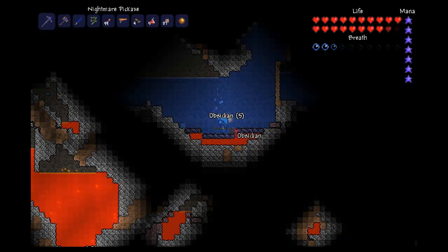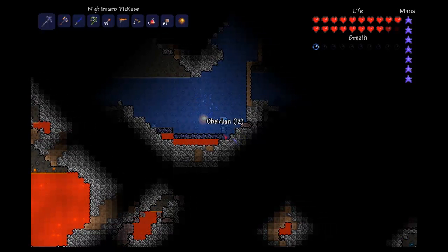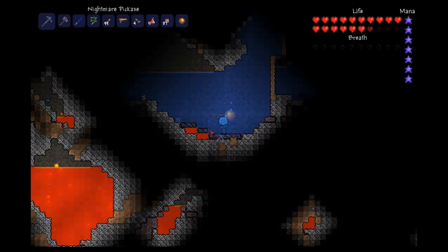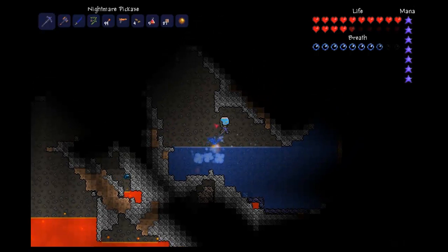If you're excited for hellstone bars, this is the technique for you — this is the bee's knees, or whatever other appendage of bees you find desirable. I know, I'm dying. I'll fix that in a second. Problem solved.